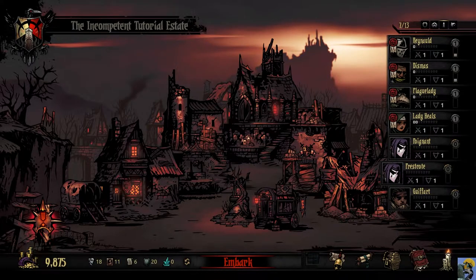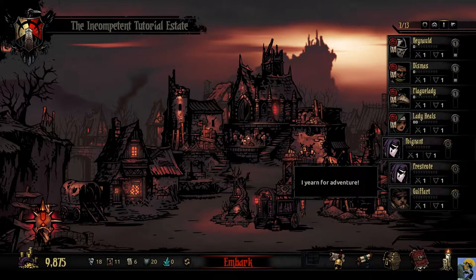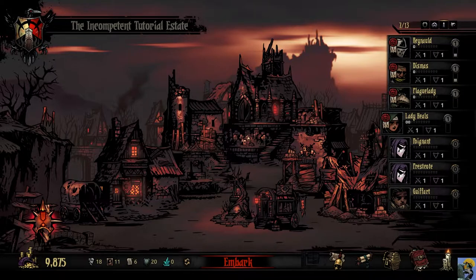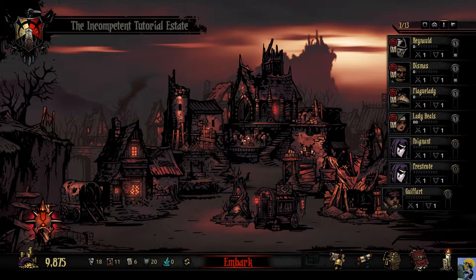In the early game, if you don't have a healer available you can still do dungeons — it's just riskier. Try to do something easy, take powerful people, do a short mission, and use food to heal. But for now we're good.